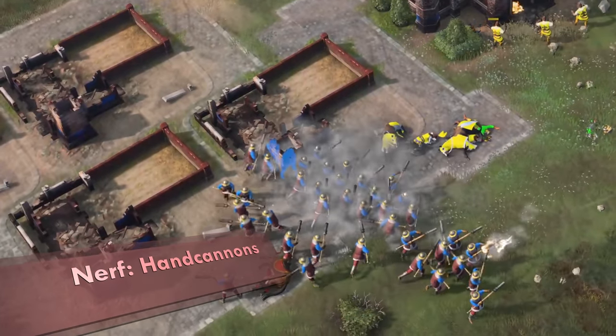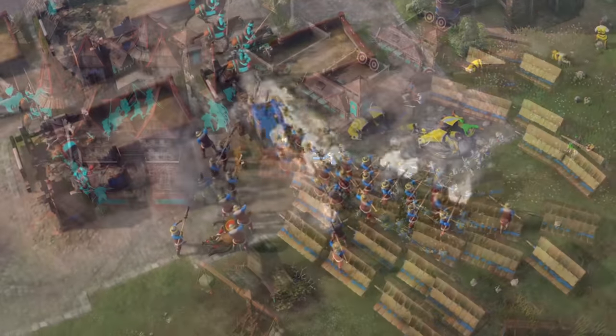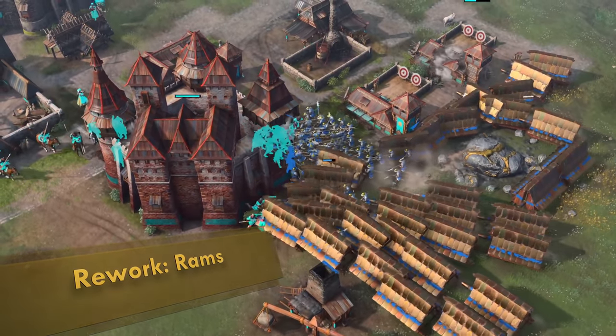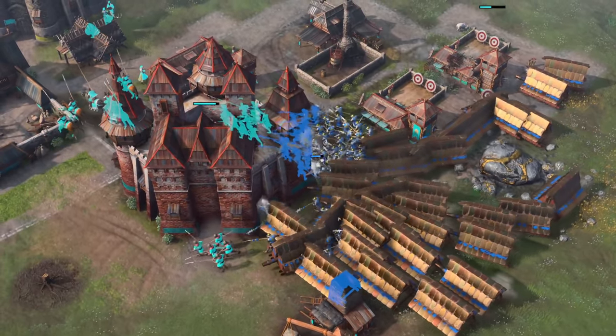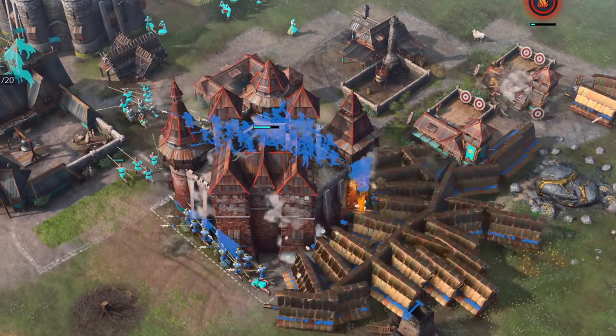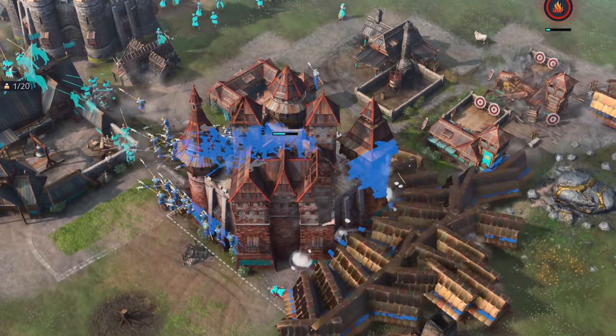Hand cannons get a nerf as well to their damage, down to 35 from 42. The ram also gets a much needed rework — they are now slower and have less HP, but their pop space is reduced to 1 and pierce armor is doubled. This means rams got nerfed early game but buffed for the late game, which I think is a great change overall.